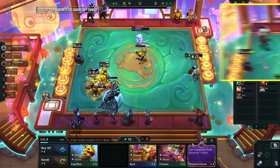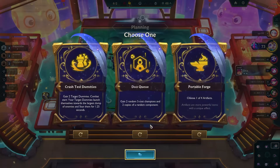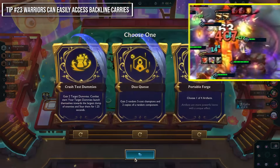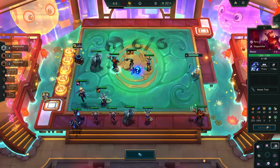For traits: if your carries are being one-shot by backline abilities, consider adding Bastion to increase their resistances — it's a team-wide buff. Warriors are cool too, and many Warriors have jumping abilities meaning they can easily access backlines, so if you see an opponent going Warriors, be careful when scouting.